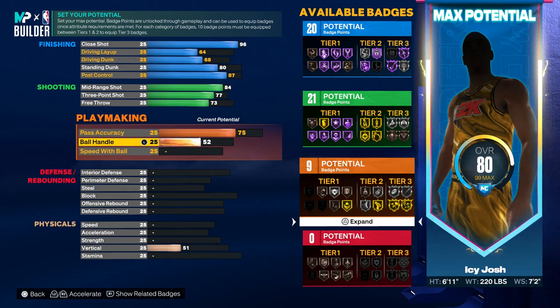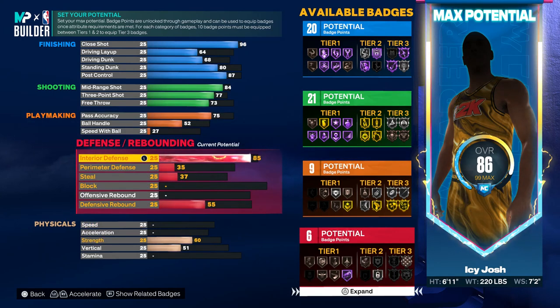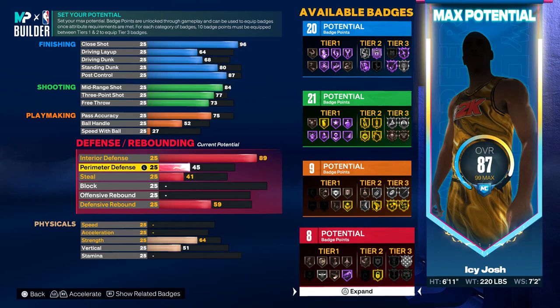For the pass accuracy, put that to a 75. For the ball handle, put that up to 52, and the speed with ball put that to 27. For the interior defense, go ahead and put that to an 89.